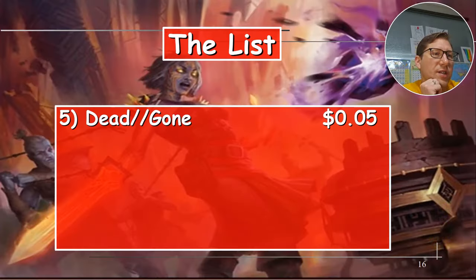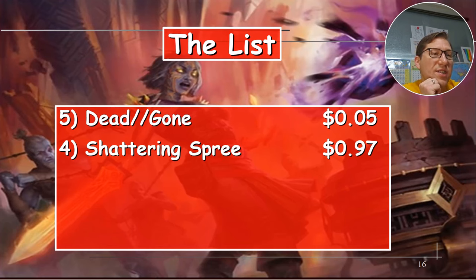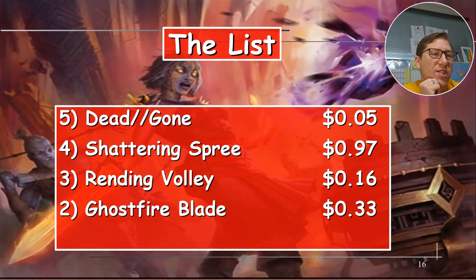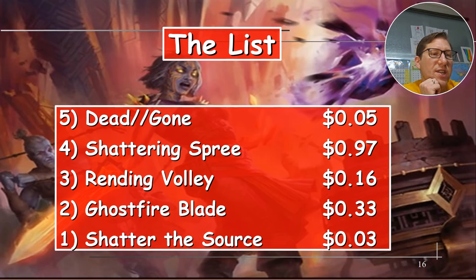A-list recap: Dead Gone — 5 cents. Shattering Spree — 97 cents. Rending Volley — 16 cents. Ghostfire Slice — 33 cents. Shatter the Source — 3 whole cents. I like it when my number one is the cheapest one. Anyway, take it easy.